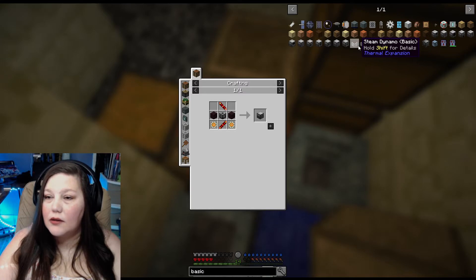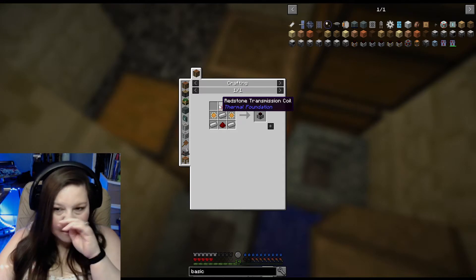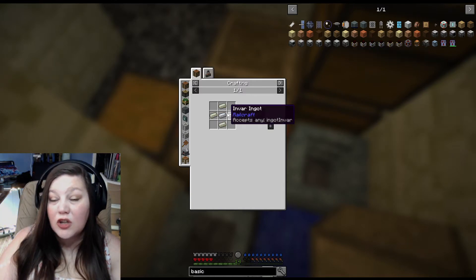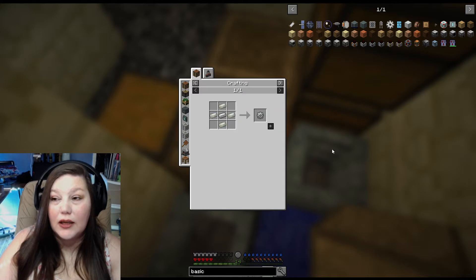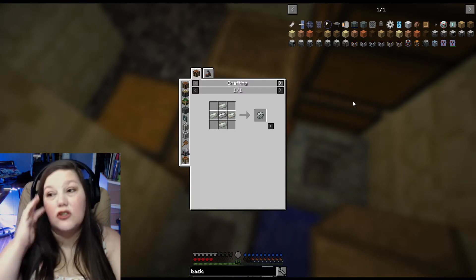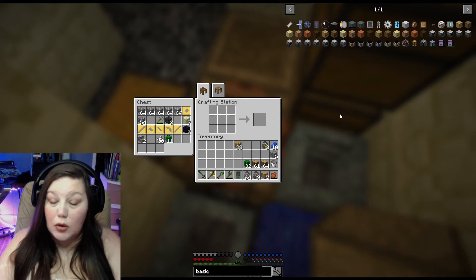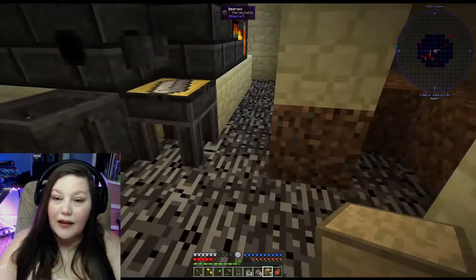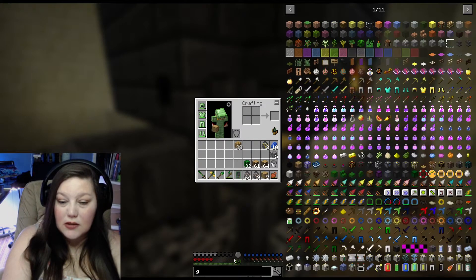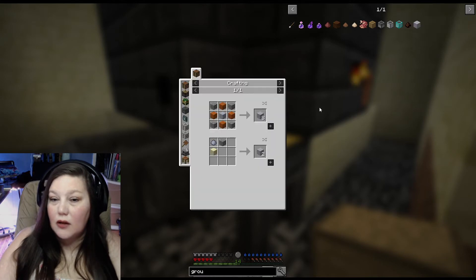I saw the magmatic dynamo in here. I wonder if we can make one of these now — we do have silver. We're going to need power as we start getting automatic things set up. We already have lava producing, and actually lava producing is no big deal.